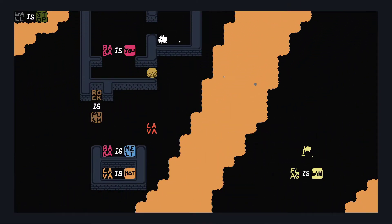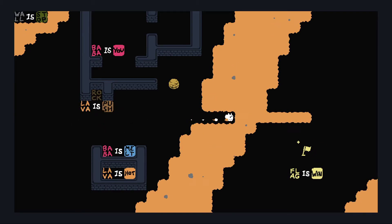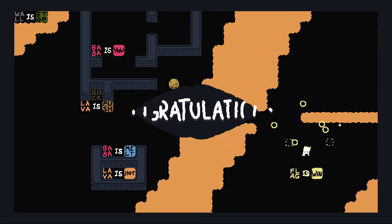Level 5, Volcano. Lava is melt. Lava is hot. Also, something I should mention — if you break Baba is you, then nothing is you and then you lose the game. Rock is push. And now Baba is melt — lava is hot, so when Baba touches lava he dies. But nothing else will die because nothing else is melt. So what can we do here? Let's just do lava is push and we can move the lava. The flag is win — there we go.